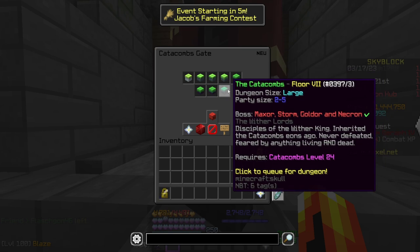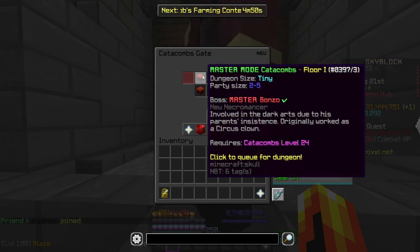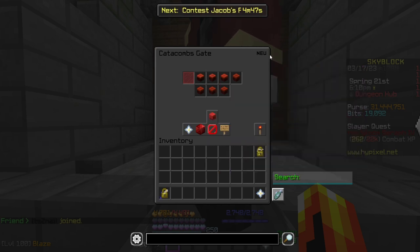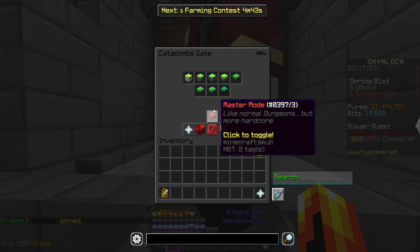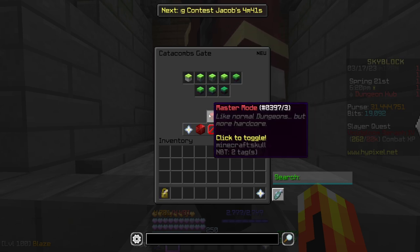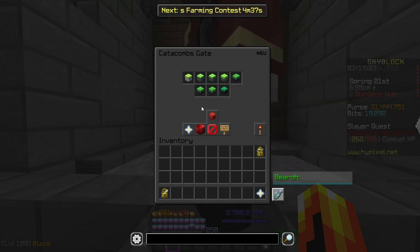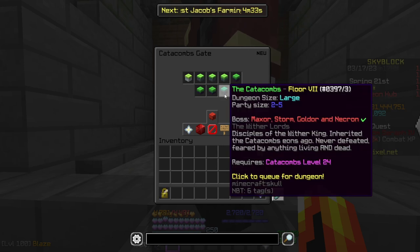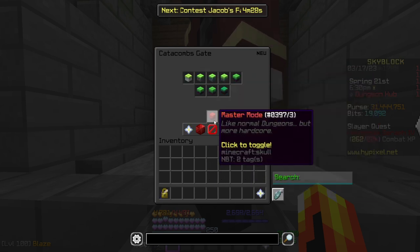From here there's entrance through floor 7, and if you click the skull it will convert them to M1 through M7 — master mode floors 1 to 7. There are some differences, but generally M1 is the same as floor 1 except with mobs harder than those on floor 7, so M1 is considered to come after floor 7.